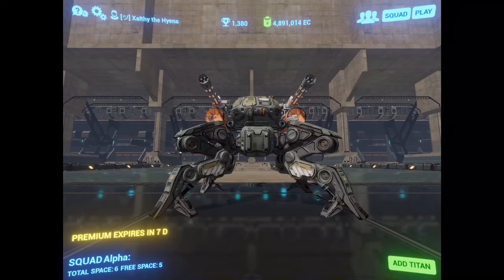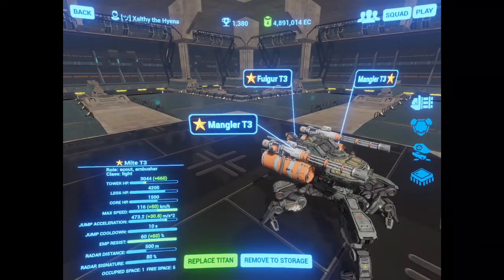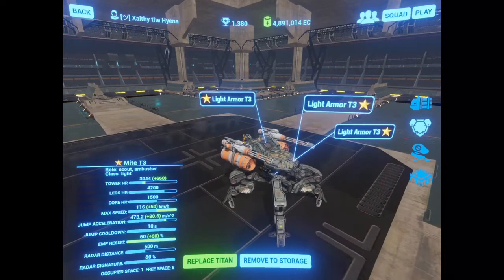This is the ninja of the game. It can climb walls and it can run outside of bounds and it jumps like a flea or something. As you can see, mine is equipped with accelerators and light armors to give it that insane speed — 116 kilometers an hour.